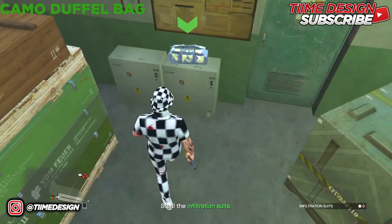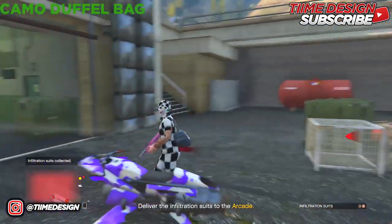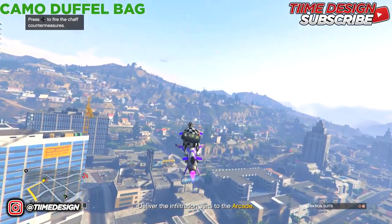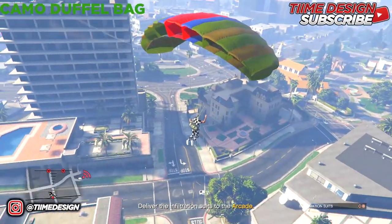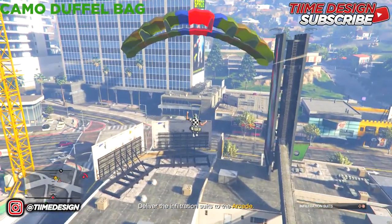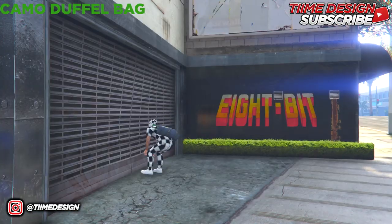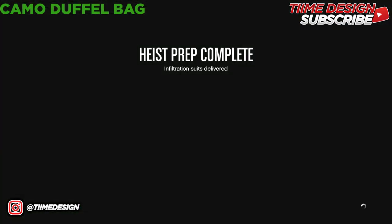Here we go — this is the second duffel bag, got it. I'll speed up going back to the arcade so this video won't be too long. Once arrived, line it up with the garage and jump out. Deploy your parachute, line it up — the angle I got was a bit rough this time — but just line it up with the garage and slam right into it.